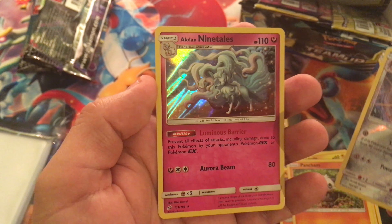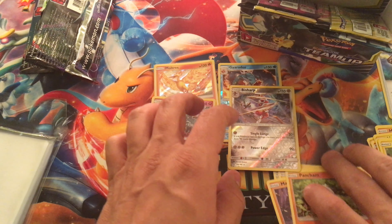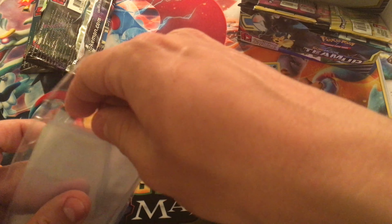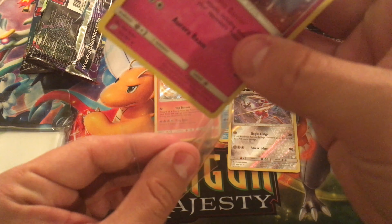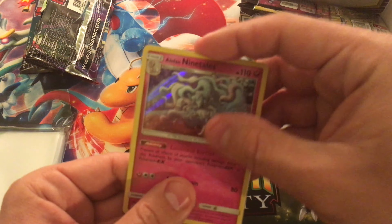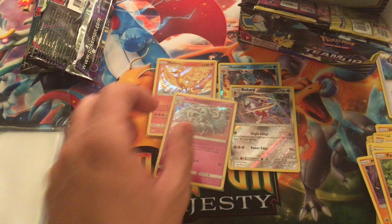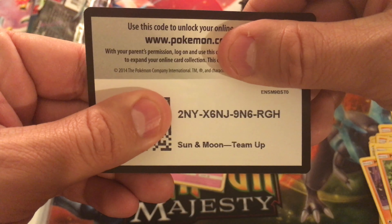And an Alolan Ninetales holo! Oh man, those two packs were definitely amazing. I'm going to sleeve that one right away. Here is the code card for that one.